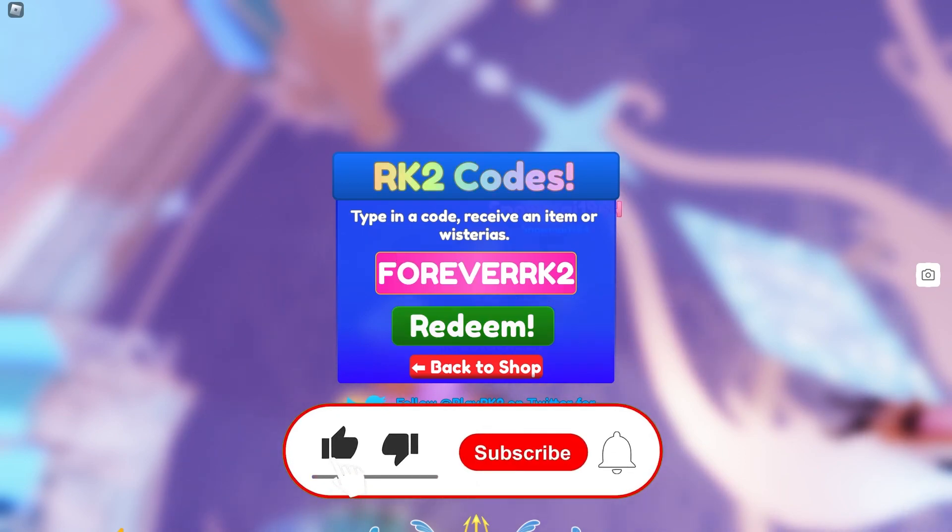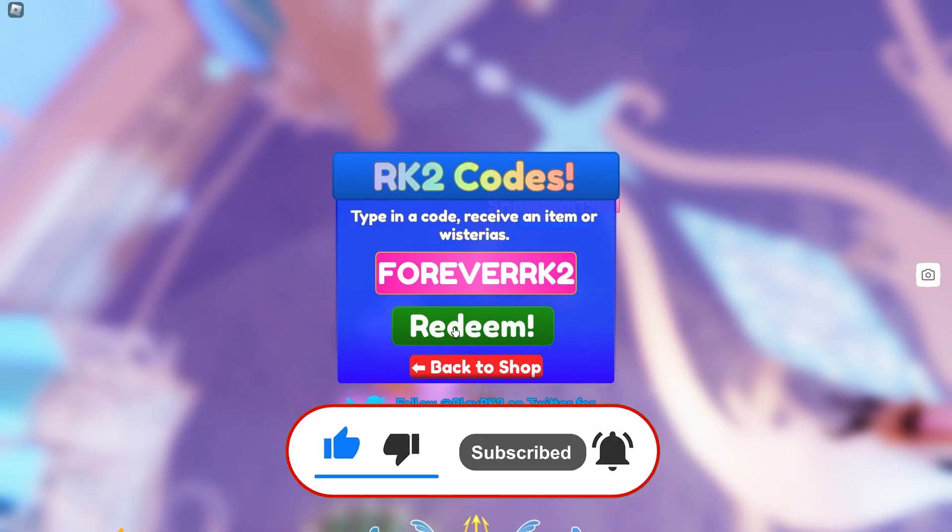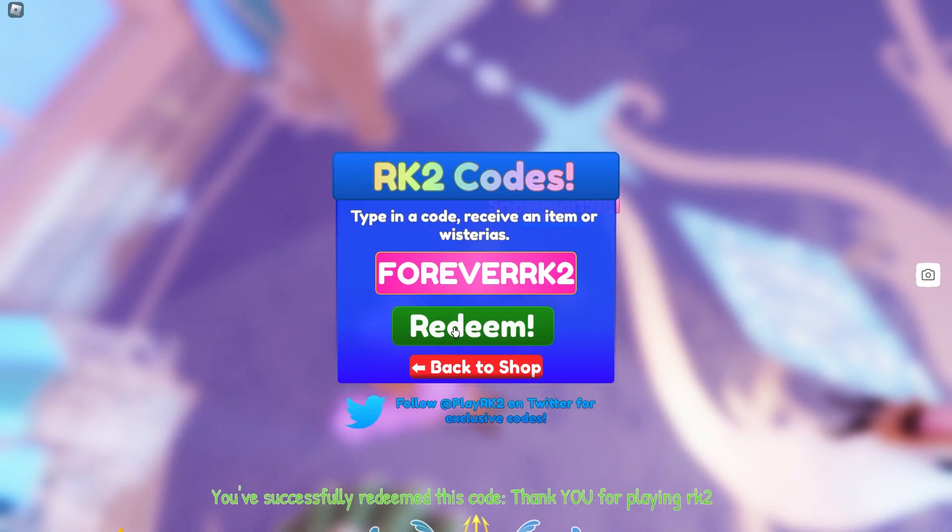Our first code is going to be this one, which actually gives you 200,000 Wisterians — Wisteria, it's a currency, guys. Let's go — code success, we redeemed it, nice.